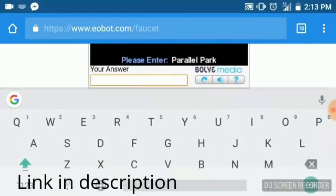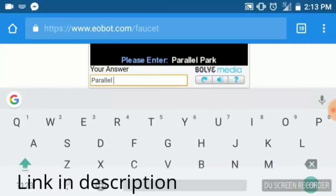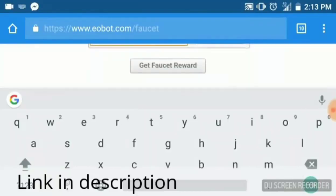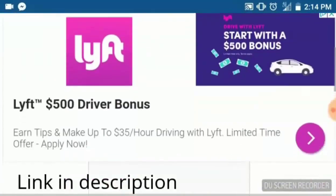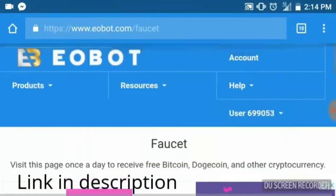Our code is 'parallel park,' so we enter in the security code and hit 'Get Faucet Reward.' When you're first starting off and it's your first time at the faucet, it's going to reward you with about 2 GHS to get you rolling. I was just awarded 0.01 extra GHS on our five-year contract, which has increased our mining speed a little bit.